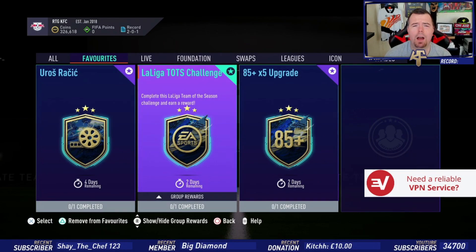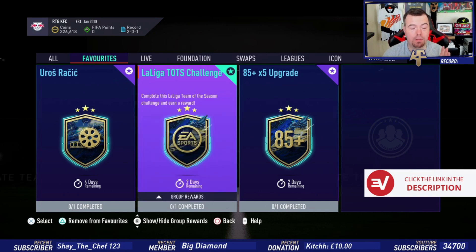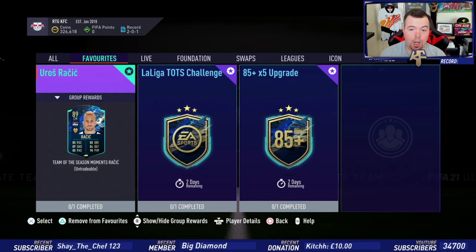Yo guys, what's going on, Kingflipper here and welcome to another LaLiga Team of the Season Challenge where we have a premium gold players pack which, unfortunately, is again untradable. I don't know why they've decided that — we had the community ones and most of them were tradable, and now we've literally just been getting all untradable, which is absolutely abysmal.